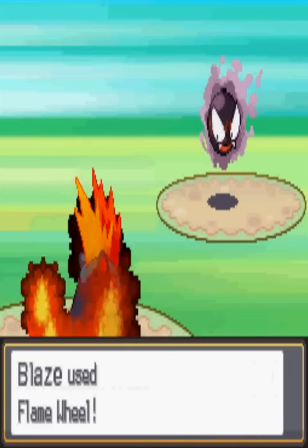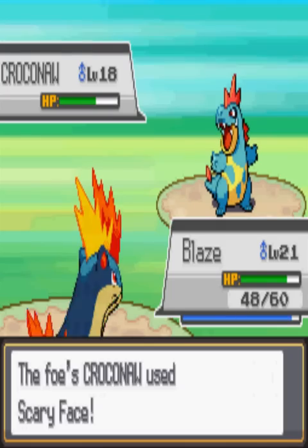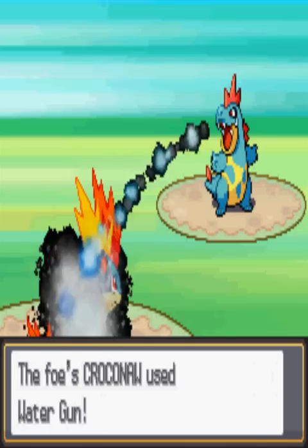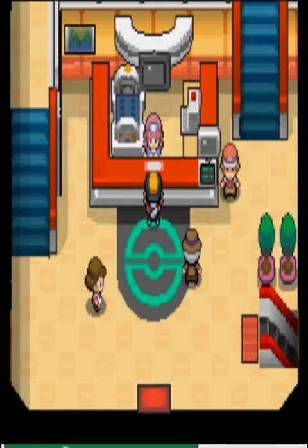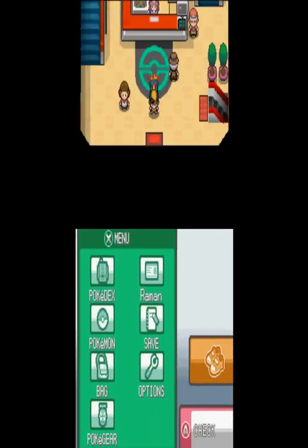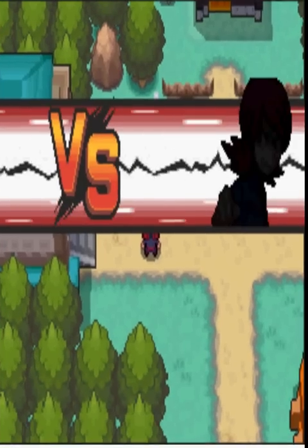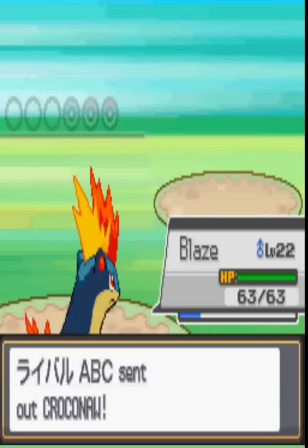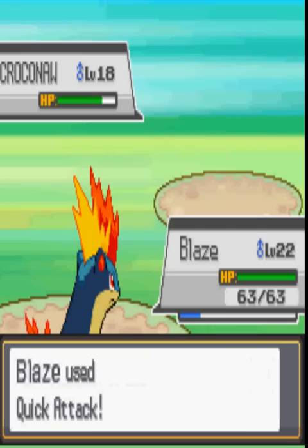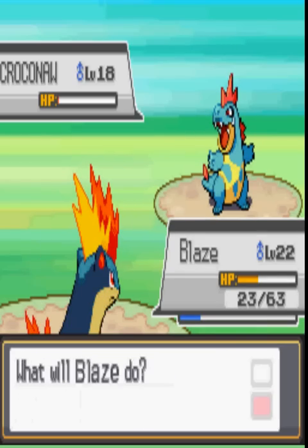Let's beat the hell out of our rival ABC — I named them ABC, as easy as ABC. Oh wow, it's Croconaw! Oh no, Scary Face! Let's try it one more time! Hell yeah, I'm gonna bring it to you. At least I gained a level — 22. Quick attack again. I made a big mistake using Flame Wheel at first. Water gun didn't even do real damage — I'm very impressed.